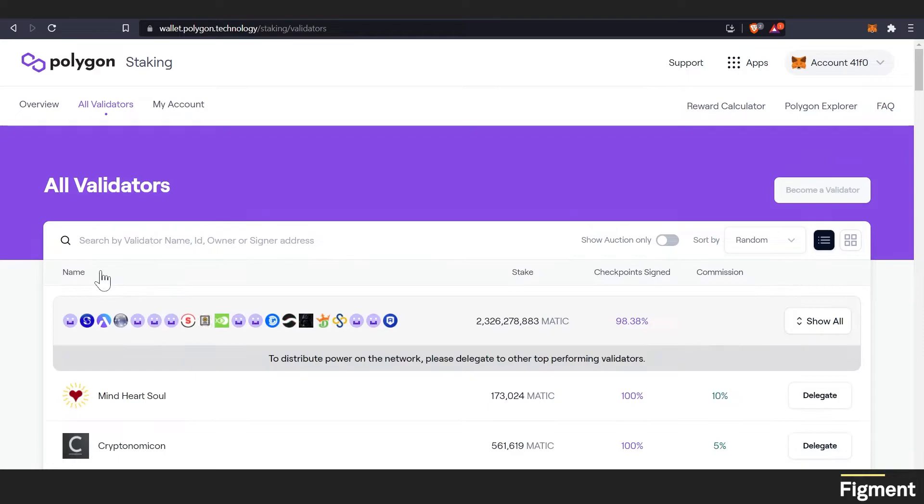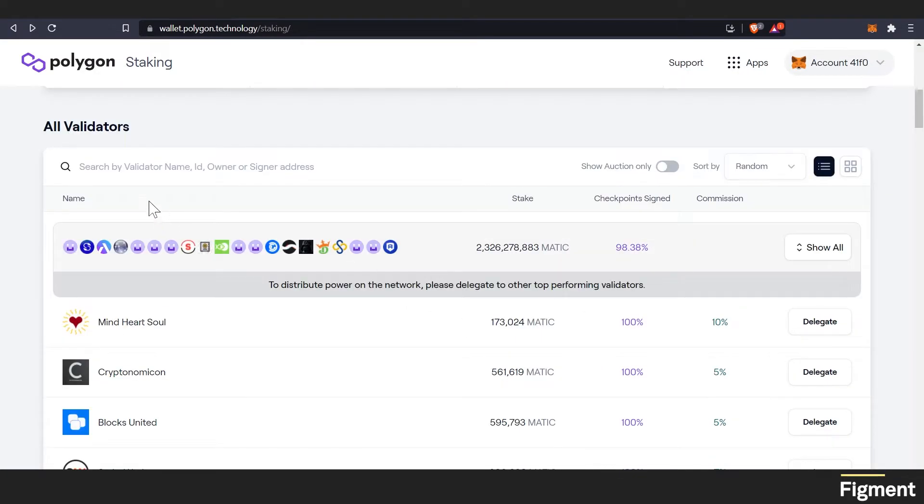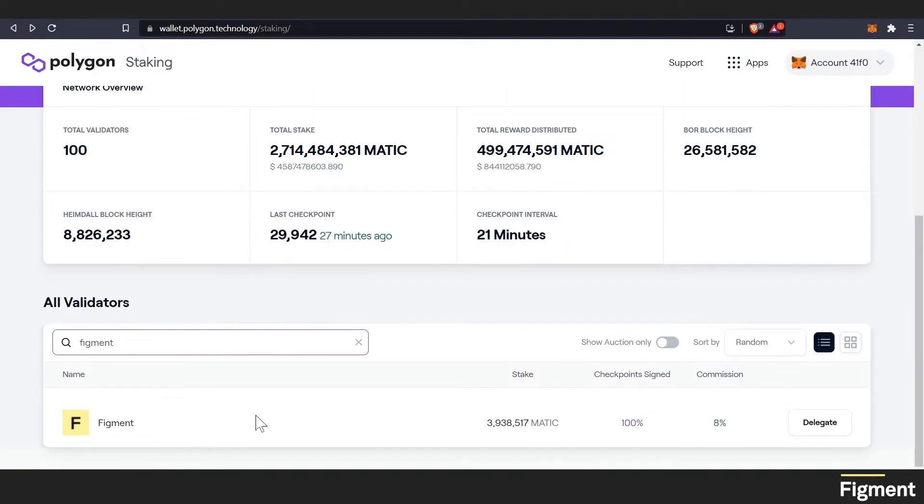You can either come here and click become a delegator, or you can just scroll down. Up here, we're going to type in Figment, and there's the Figment validator. Now on the right-hand side, we'll click delegate.